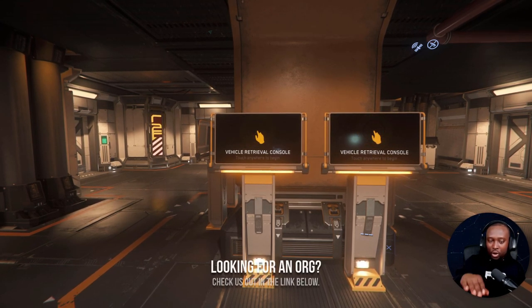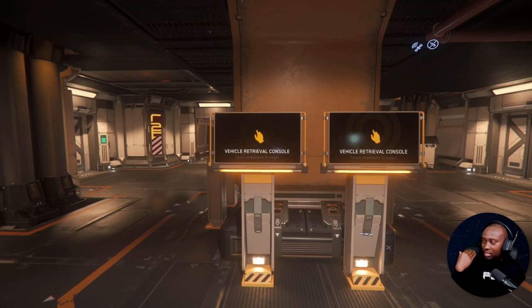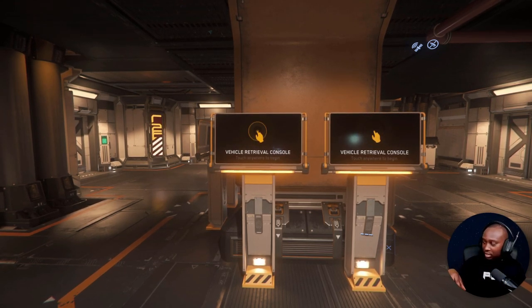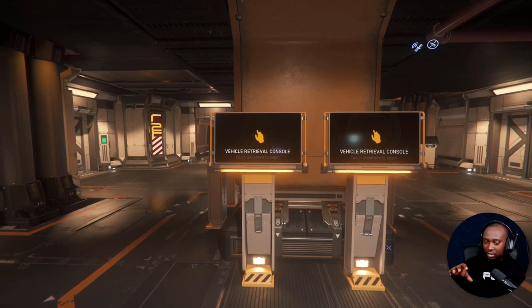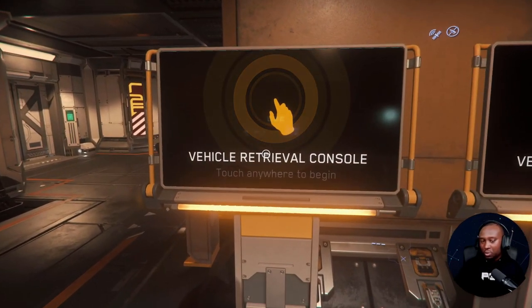Then when the turret swings backwards, that's point defense mode — or what's called sentry mode. I don't know if they're going to add automation, but if it's a sentry, that implies automation. I'm wondering if we're going to be seeing automated turrets in the game for the first time. I feel like there are some surprises coming with the Scorpius.